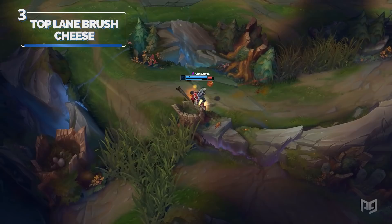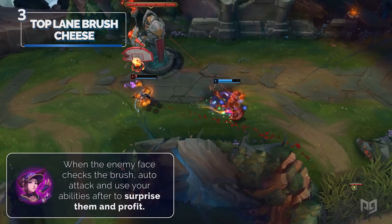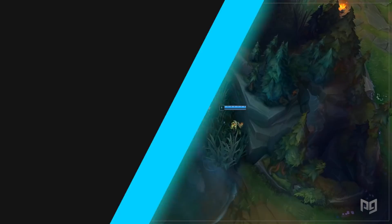Let's say you don't play jungle but you're a top laner. This next cheese is done in the top lane brush, where you look to catch the enemy top laner leashing and taking the greedy path. This cheese works most effectively with Conqueror champions because you're able to stack it much faster. The enemy face checks the bush — auto attack and use your abilities after to surprise them and profit. Just make sure you don't attempt this on somebody who can out DPS you over time, like Darius or Jayce.